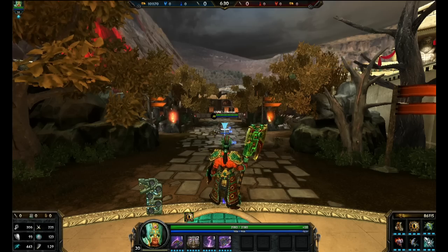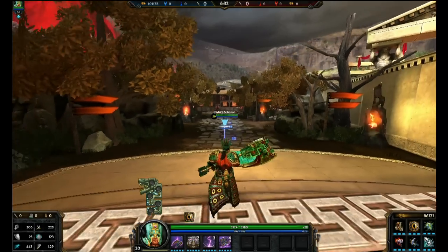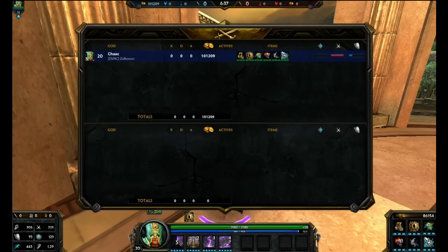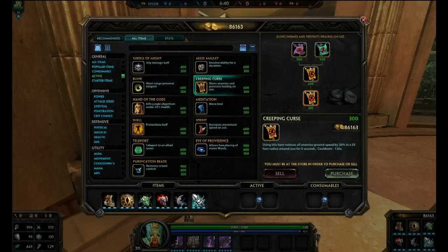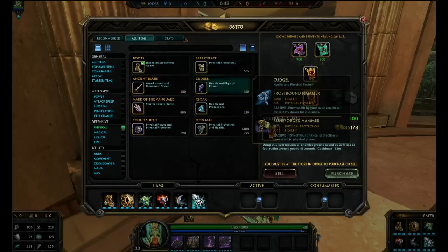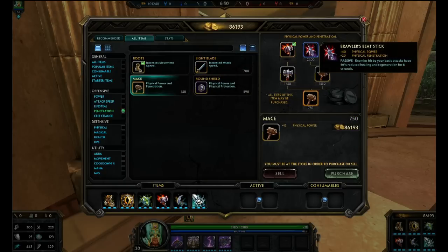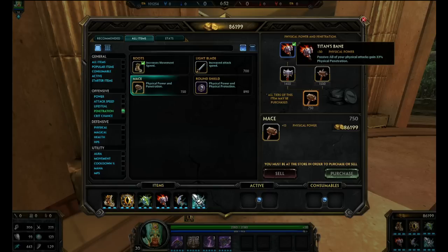Another thing is to watch out for how he's building. Sometimes Shock will build more support or defense-oriented. If he's building a lot of physical defense, get penetration - Brawler's Beat Stick will work, and Tiny's Bane will rip through it because it's 33%. If he's building a lot of magical defense, do the same thing but on the mage side.